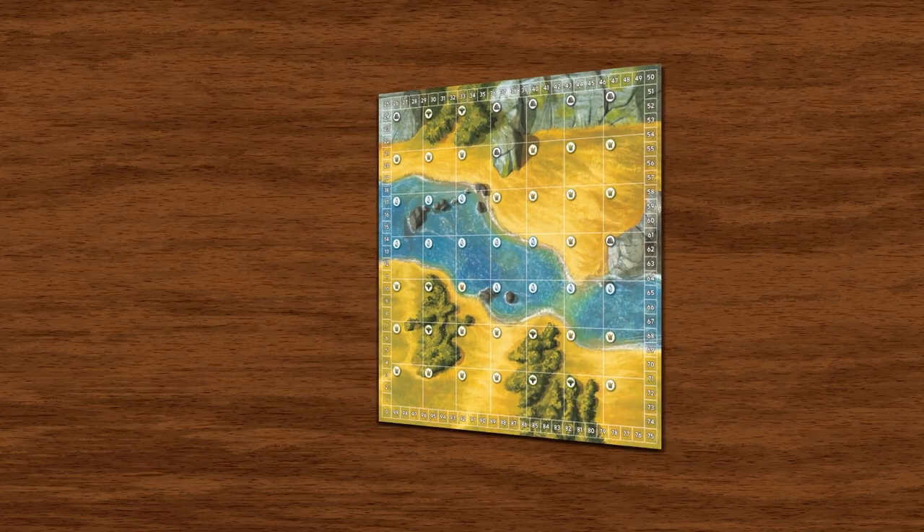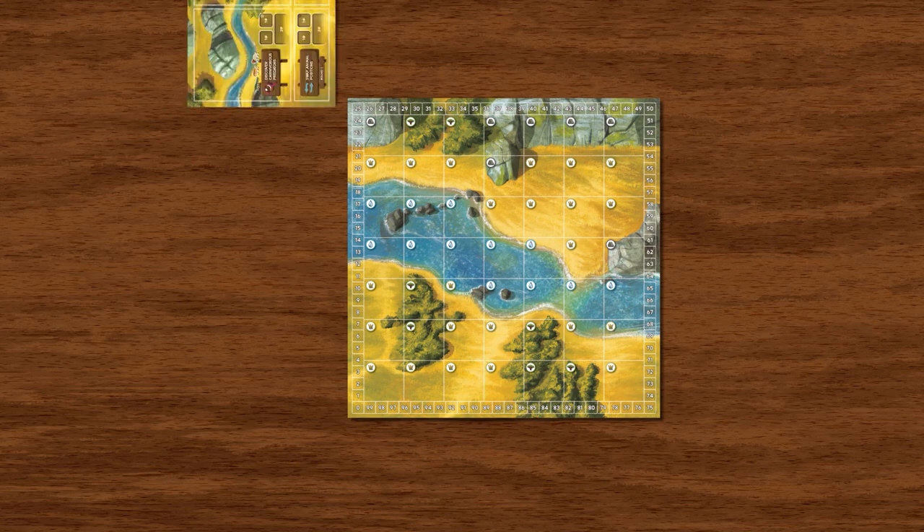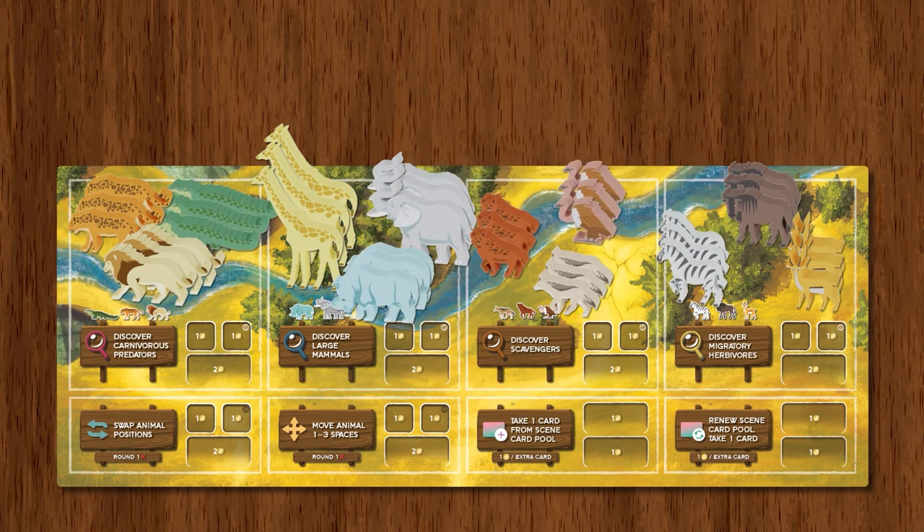There are two sides to the map. Select a side and place the map alongside the action board. Place all your animals in their corresponding discovery areas.